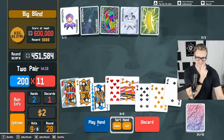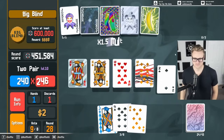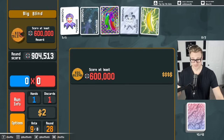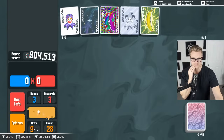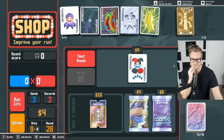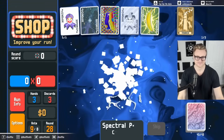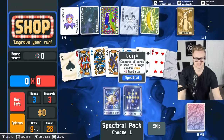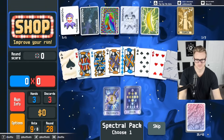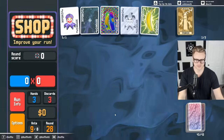We just lost an Ace. Honestly, a Vampire would have been really, really good for this deck because we've generated so many. Same rank — Gold Seal. I could fix my money. Put a Gold Seal on that Ace — I guess I want to play that Lucky Ace anyway.